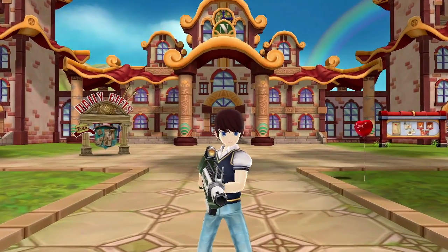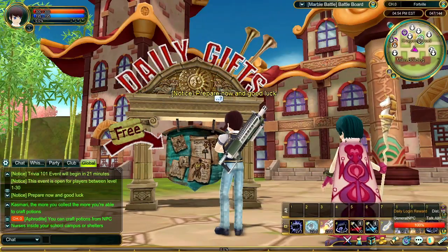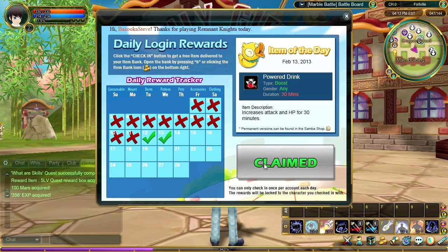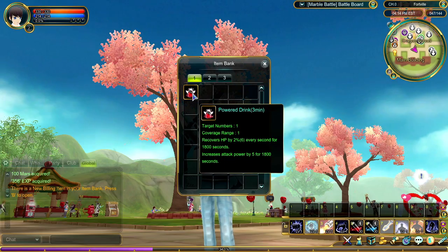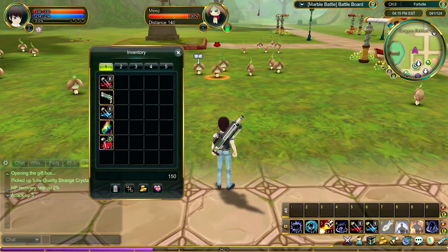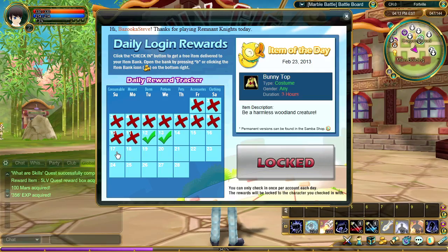As a way of saying thank you for playing Remnant Knights, you'll earn a special premium item from our Samba shop each day when you check in with our daily login rewards app in-game. This is a great way to add variety to your game and allow you to try something new and completely free every day. Every day of the week is a new theme, so plan your playtime ahead to get the items you want the most.